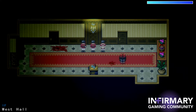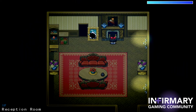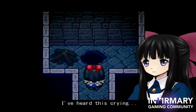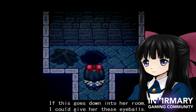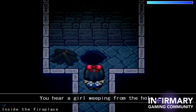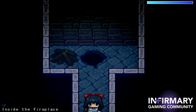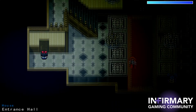What the fuck was that? It just goes down into her room — I can give her those eyeballs. That was a long drop. The girl's crying stopped.